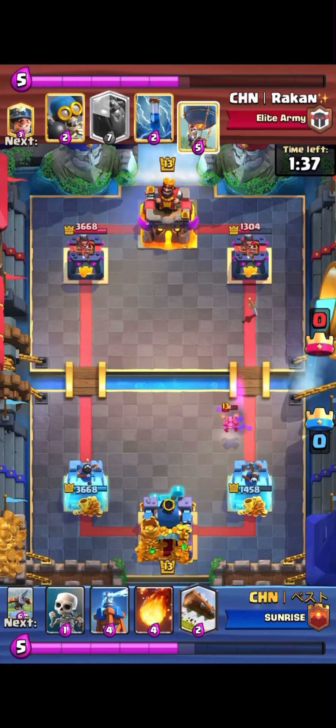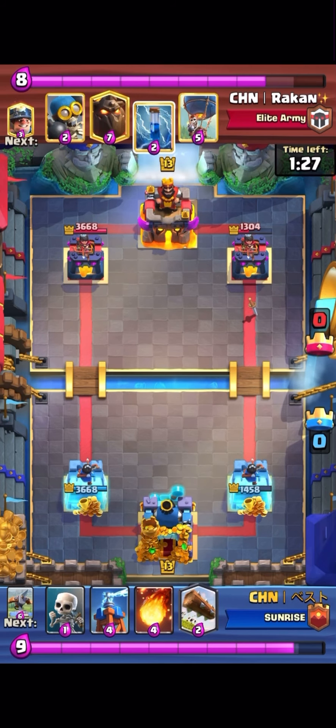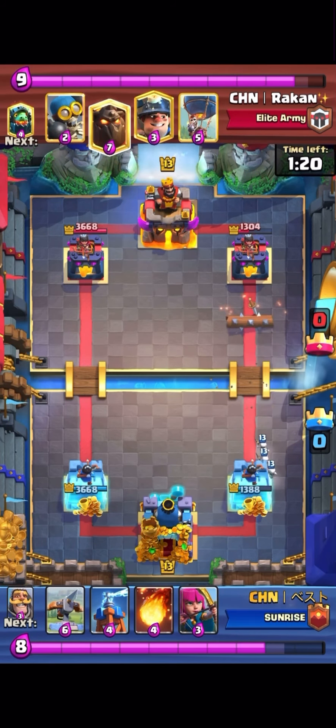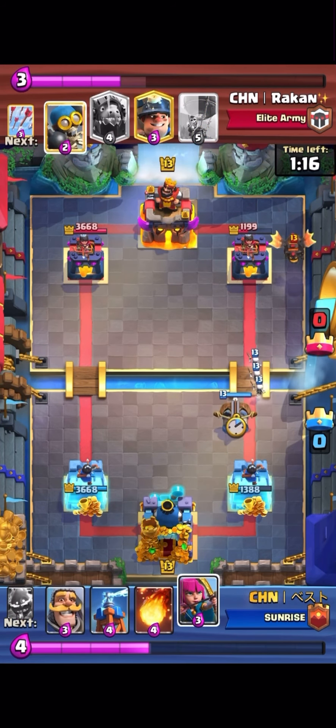If the Lava Hound is their first play and you don't have Expo in hand immediately, don't try to cycle a bunch of cards just to get to it — just play it safe. You don't want to lose your tower against Lava Hound because a one-tower-down situation is very hard. You never want that against any deck; I can't really think of a deck that's good when you're down a tower. So I go Expo when the Lava Hound hits just to make sure I can take his tower.